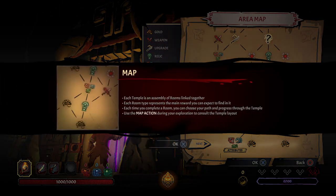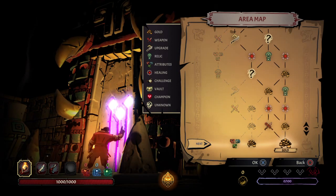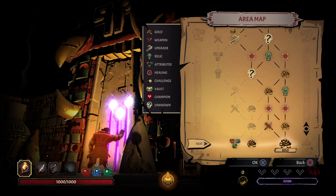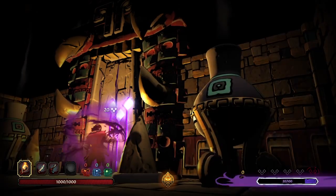Alright, this is an area map. So I get to choose a side. What do attributes do? Well, gold seems pretty nice. I have no idea. You know what, I'm going to try attributes, see what we got.